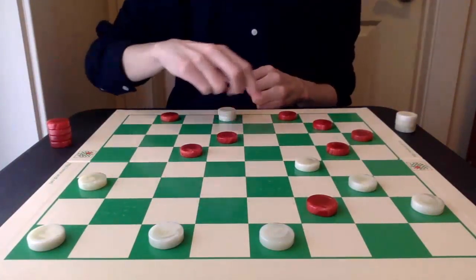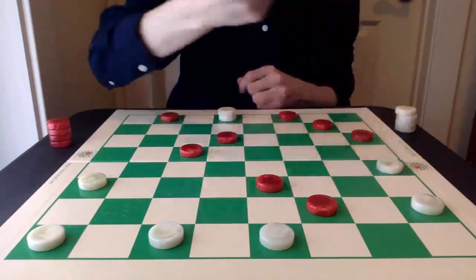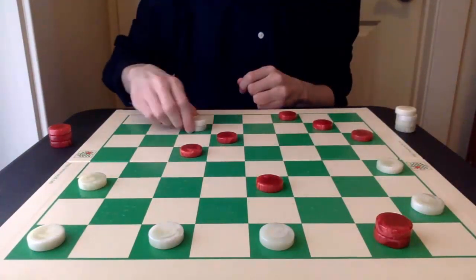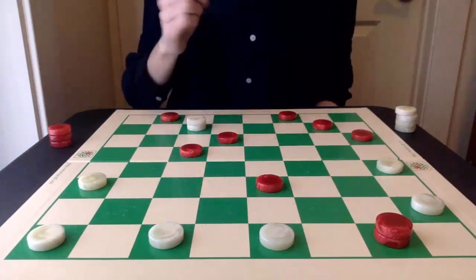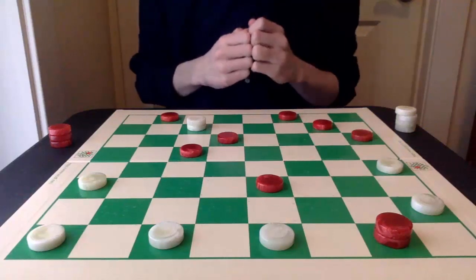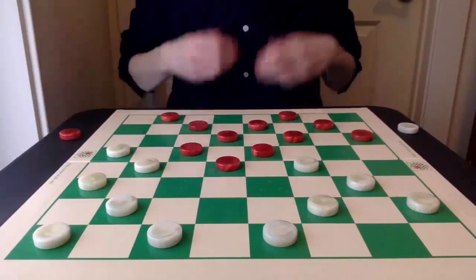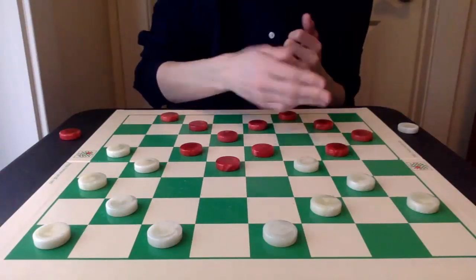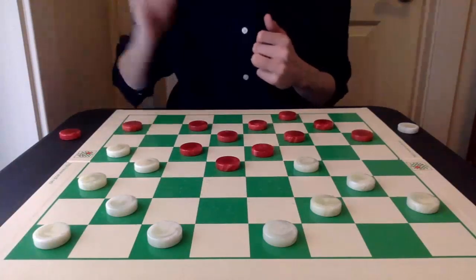White gets the king. Red jumps back. And then after 24-20, red can go in for a king — but then white will win by backing with 2-6 because this piece is now trapped. So let's go back before 11-16 is played and see what the correct sequence of moves are. After 32-27, red cannot go 11-16 because that springs the trap. So red must wait with 1-5.